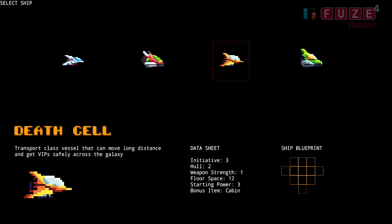The Death Cell is a transport-class vessel, so it's got slightly more space but it's slightly slower — its initiative is three. It's got a slightly stronger hull so it can take more hits, and it's got a larger floor space. The bonus item that this comes with is a cabin, which means you can transport people. You still have to place it on your blueprint, which we're going to talk about in a second.